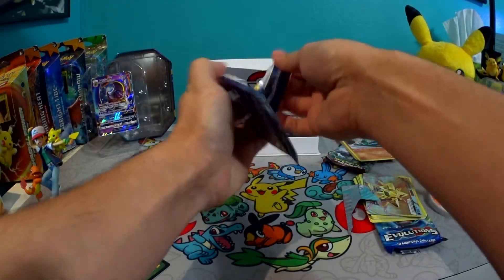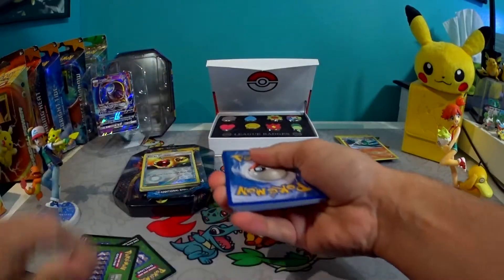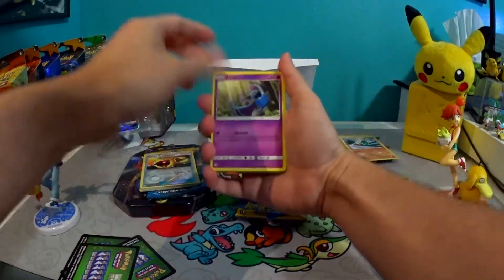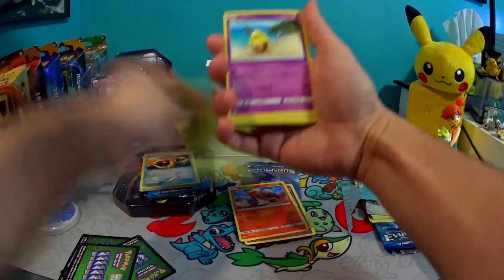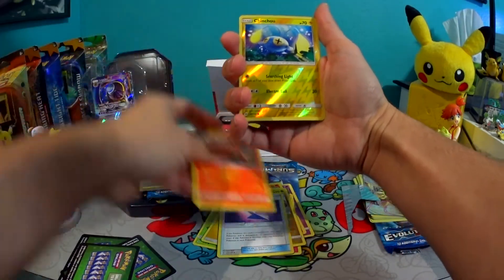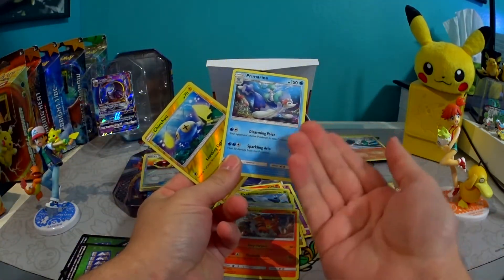For $13, guys — this many cards? Why not? The Sun and Moon packs are the ones that I really, really wanted, just because I don't have most of the cards in the set. Torkoal, okay — my friend could use him. Drowzee, nice. Dragonair and our Reverse. And our Rare — another one. I have like maybe eight of these.